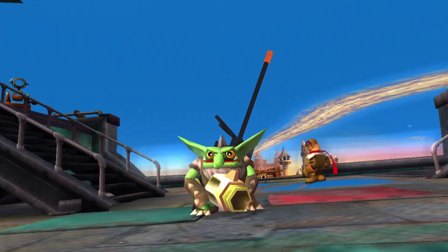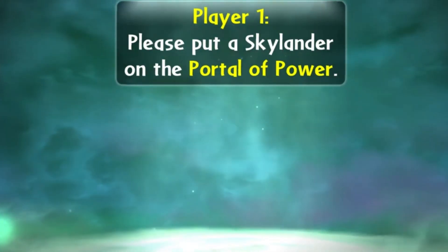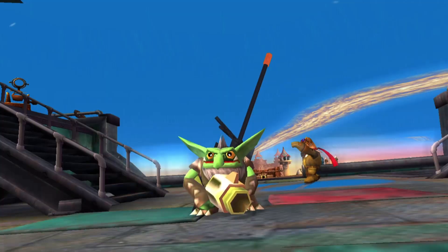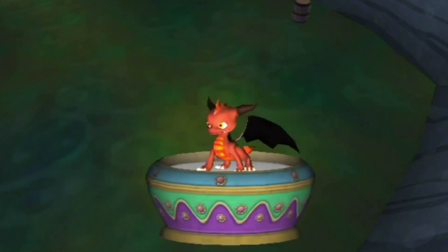These are some pretty cool attacks and definitely some we haven't seen before. Also, once putting him onto the portal, his troll model does not appear but a red slash fire dragon does. This model is the same one we saw when Toys for Bob showed us the Rose Kingdom beta build.